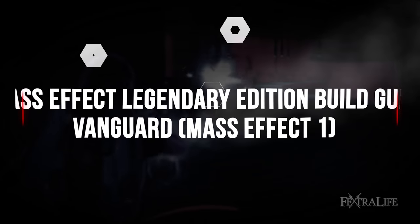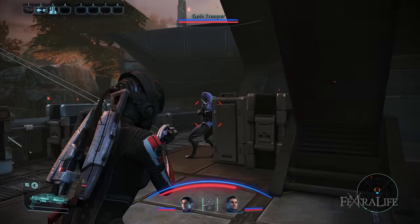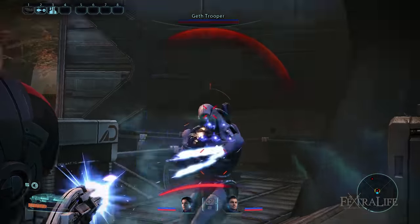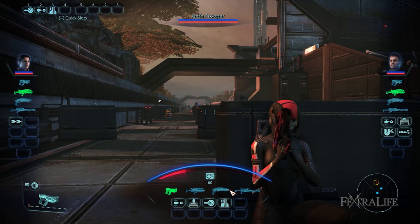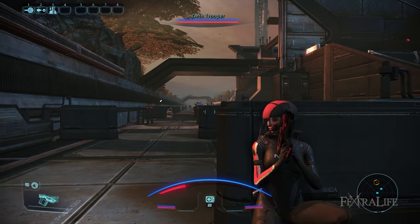The Vanguard class specializes in dealing massive damage at point blank range and sometimes even killing enemies with just one shot thanks to their expertise in wielding a shotgun. Meanwhile, to inflict mid-range damage, they can opt to use a pistol as it provides decent accuracy and damage at this distance.